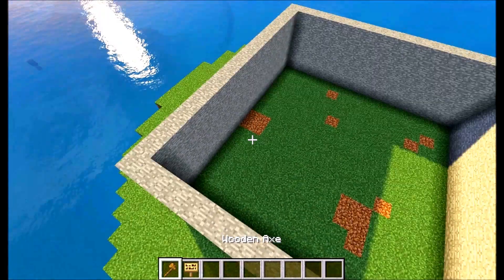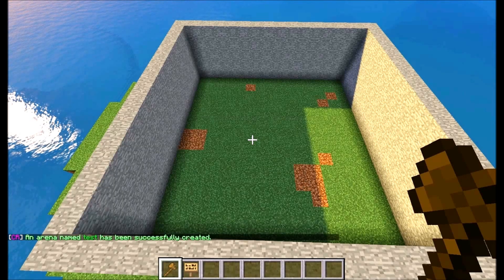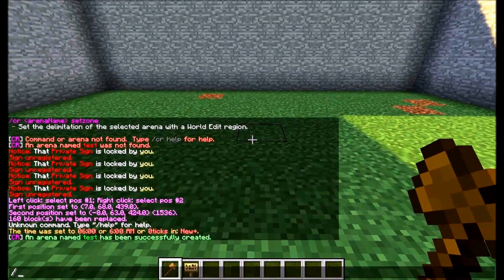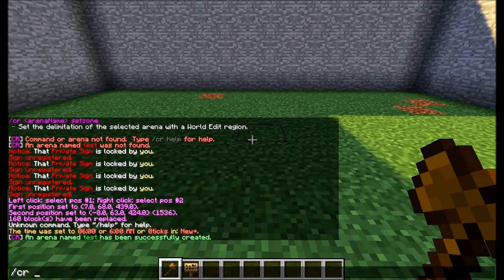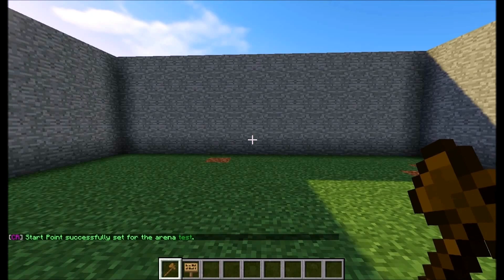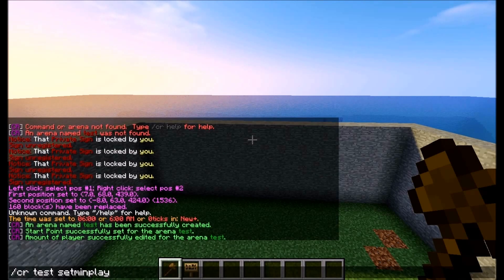So let's go ahead and make one. First of all we will do CR new and we'll call this 'test' - that will create the new arena. Then what you want to do is set the start point. It's a really simple process. Do CR and then the arena name, set start point. You can also set clean spell, set min player - we'll go for one just for the test - and then you can set the maximum player, so for this kind of size map I'll go for like four or five.